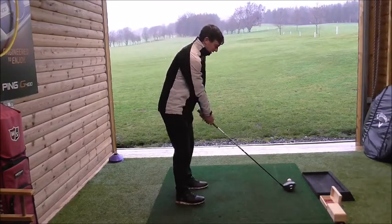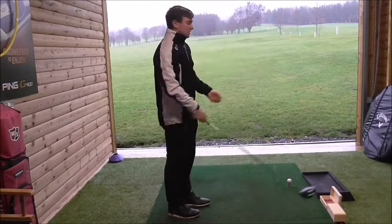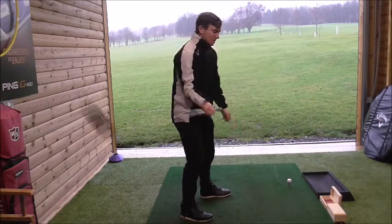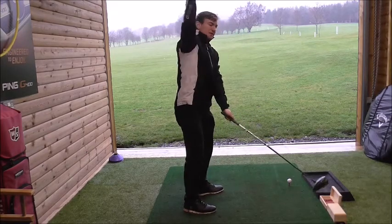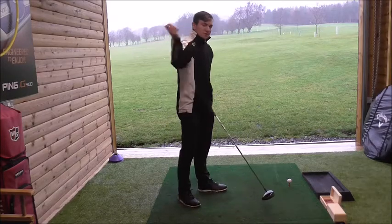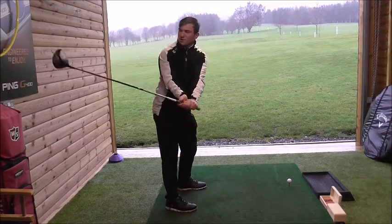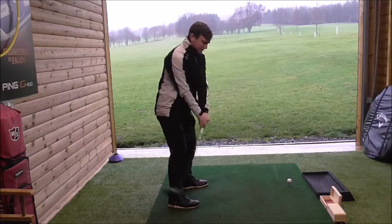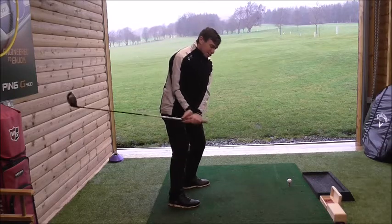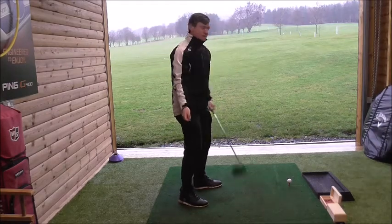When you hit a draw you generally get a lower flight and the ball runs a lot more. You're able to turn your shoulders better and get a wider arc. If people fade the golf ball, their club is quite steep, they drop it back down, don't get a full rotation of the shoulders, and they chop down on the golf ball. So try to feel like you're turning your body better and hitting a draw — feel like the club head is behind the hands. Think of Sergio Garcia: his club head is lower than his hand path, that's why he shallows the club path.